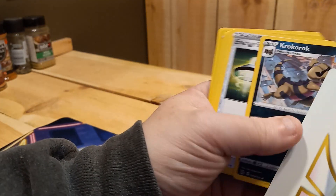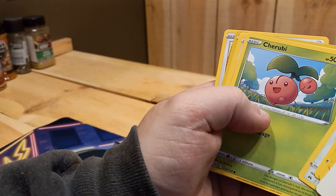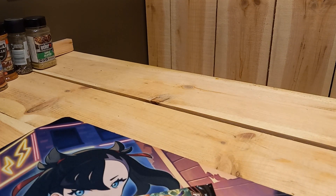Pack eight: V-Star Token, Krokorok, Energy Switch, Dusclops, Riolu, Yungoose, Cherubi, Starly, Switch, Bidoof, and Oranguru. Hmmm.